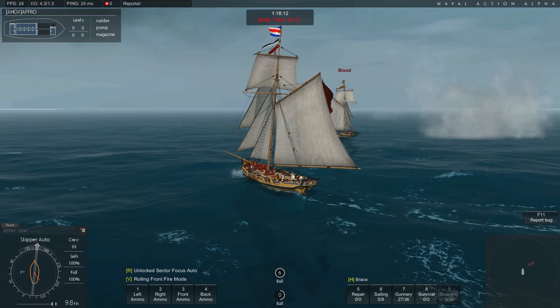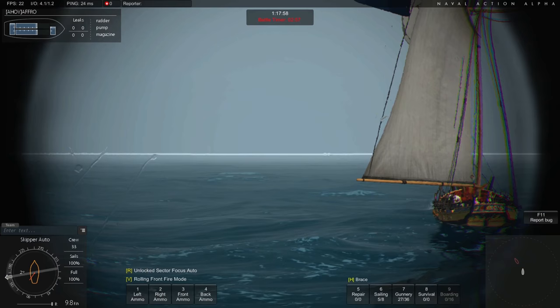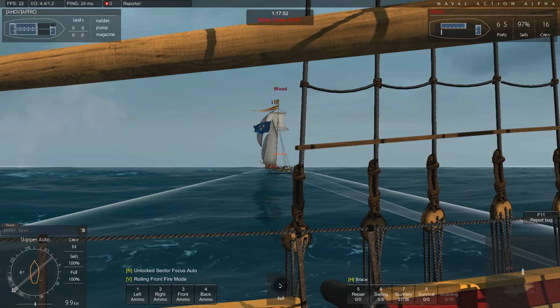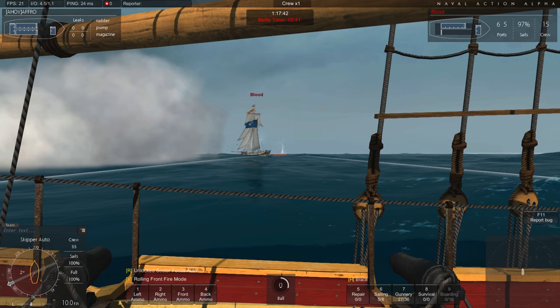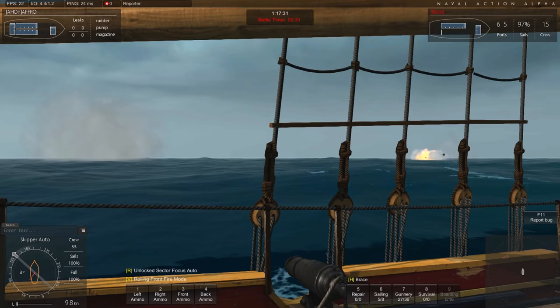Gerade bei ganz großen Schiffen – wenn wir so ein ganz großes Schiff verlieren, dann ist es wirklich verloren. Weil die Erste-Klasse-Schiffe haben sozusagen nur ein Leben. Wenn wir gekapert werden und das Match verlieren, dann ist unser Schiff weg. Oder wenn unser Schiff versenkt wird, dann ist es auch weg. Diese kleinen Schiffe hier haben wohl sechs, fünf, vier, drei, zwei Durability Points – also sozusagen Lebenspunkte.